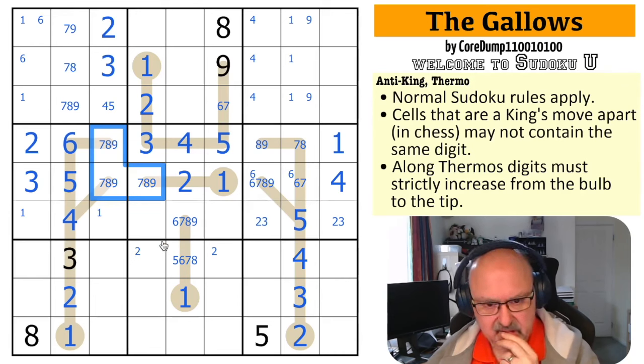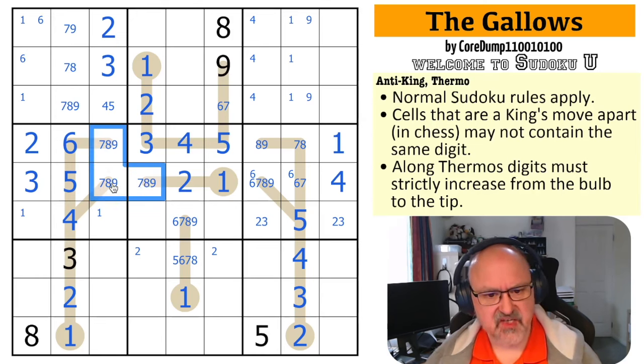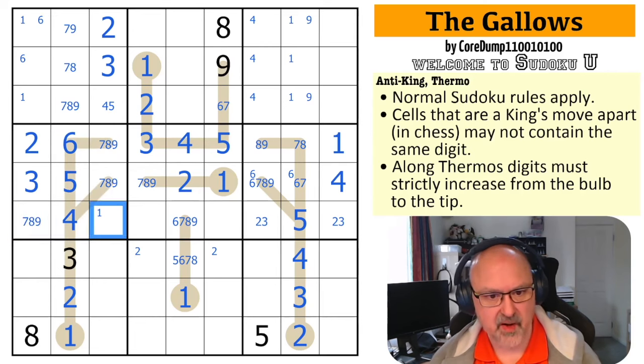This is a triple — these all have to be different — so that digit: wow, this is seven, eight, nine, and they all see each other. That sees both of those, that sees both of those, and that sees both of those. So these have to be three different digits. Where does that digit go in this box? It can't be two, three, four, five, or six — it can't go in those — so this has to be seven, eight, or nine. Which means it's not one, and that's the one because those two are the same digit. It's not eight, so this is not eight.